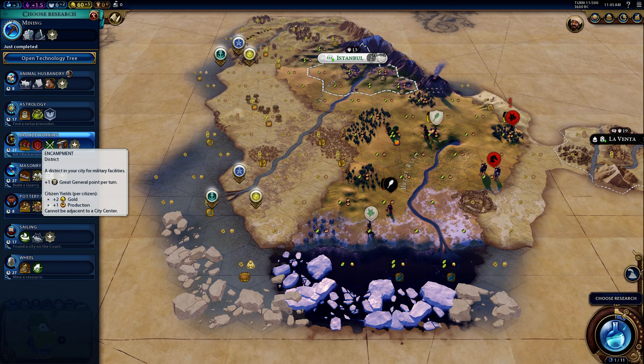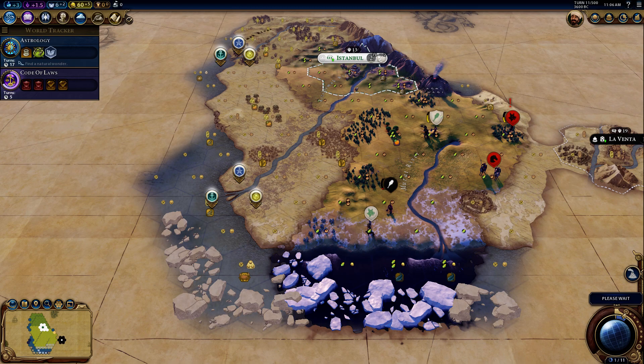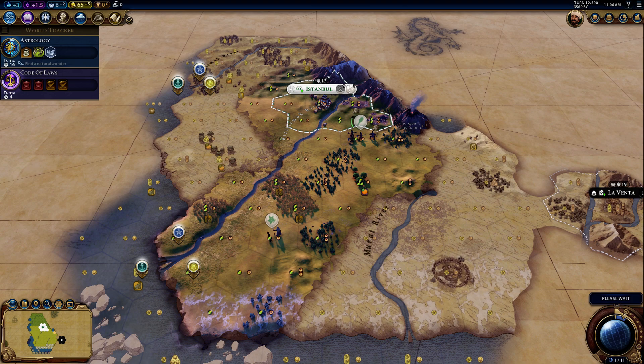Do I want to aim for religion first? I'm going with astrology first, because I can make a militarized religion that can help with the Ottoman Empire — it would honestly be helpful to have a religion that augments my military power.